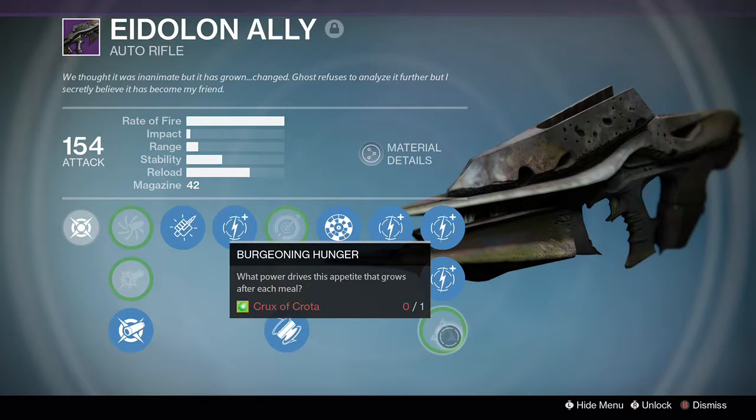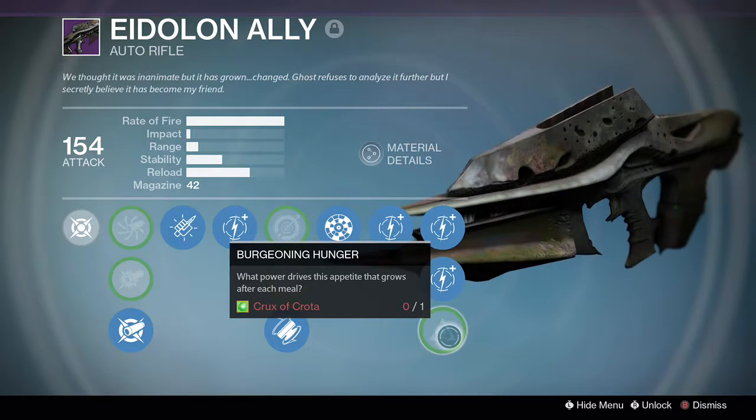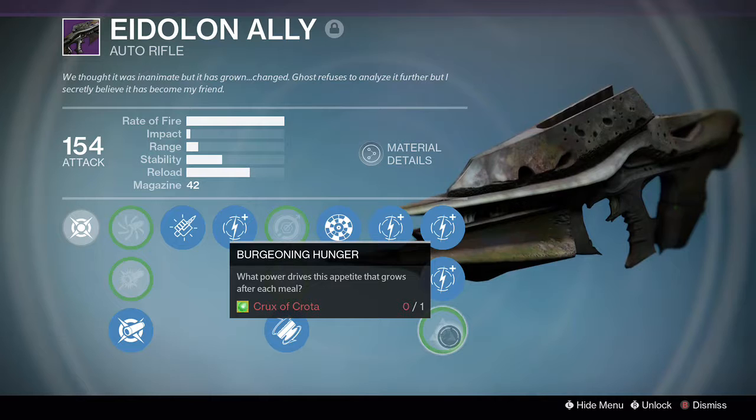I wonder if I got the crux for this new Eidolon — if I could use it on the old Eidolon. I doubt it. It would be hilarious if I actually go in there to get the new crux and they drop the old crux at the same time and I get two of them. That'll be good for your exotic weapon wall.